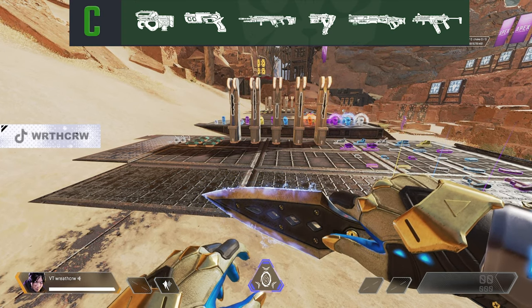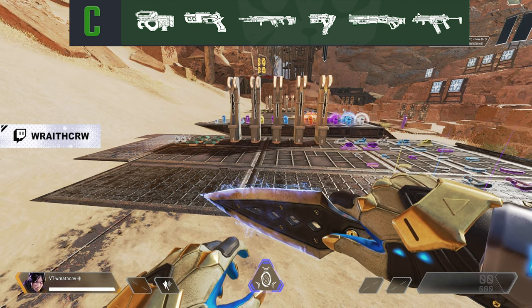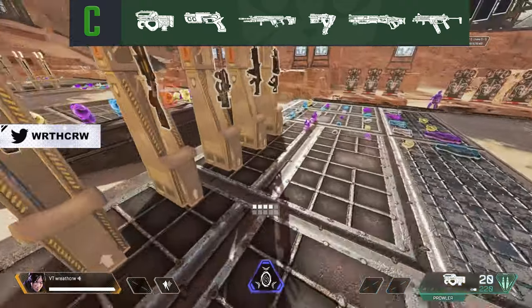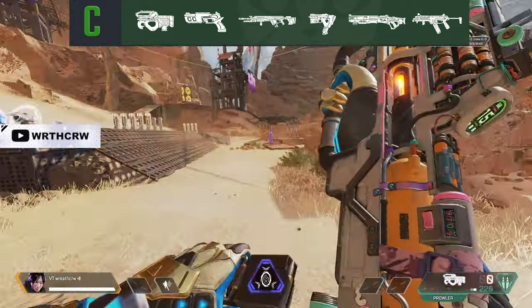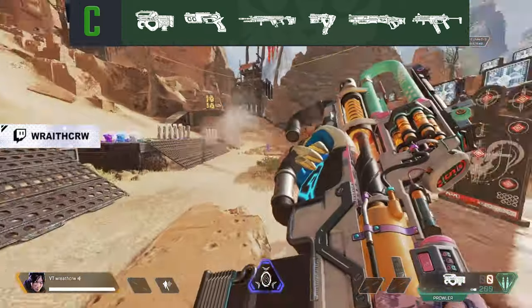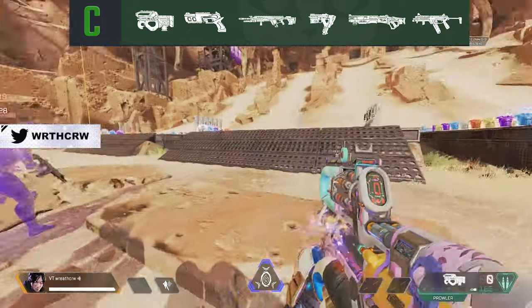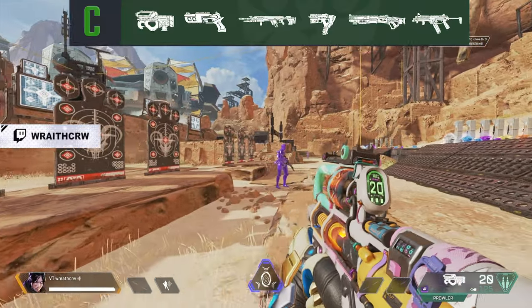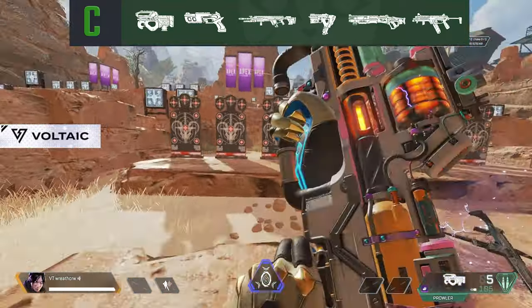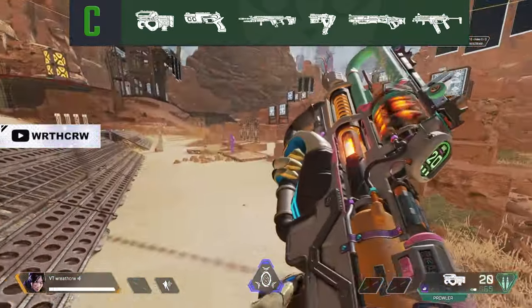Up next, we have the C-tier. These weapons typically fall a little short in comparison to their higher tier competitors, but can still do things on their own. In most situations, I'd advise dropping these weapons and picking up a higher tier version instead. Starting off, we have the Prowler. The Prowler is not a bad SMG — it just is unreliable. It has a very fast time to kill if you land all your shots or even headshots. However, it's extremely punishing when you miss. The long burst time means you won't be shooting for a good period until you get back on target or reload. It also chews through ammo extremely fast.